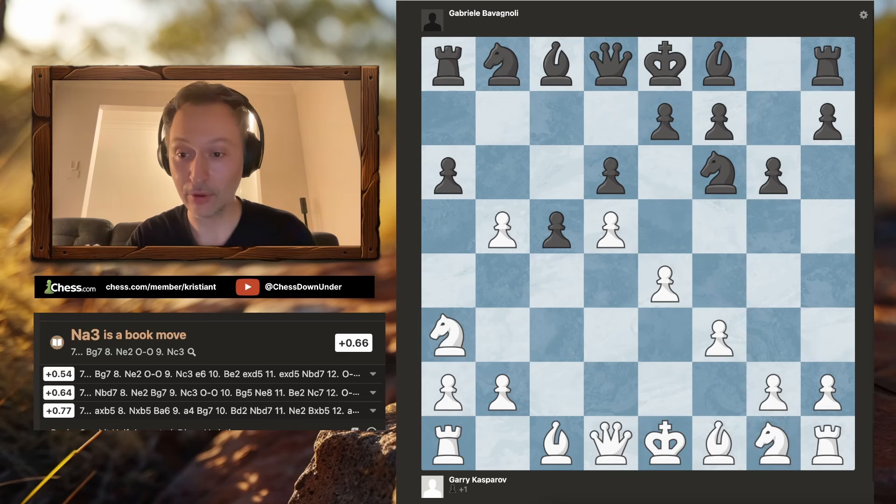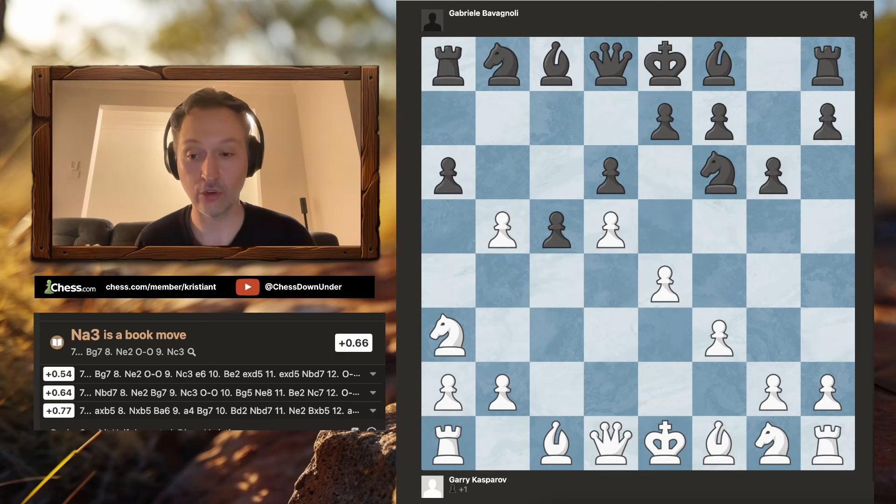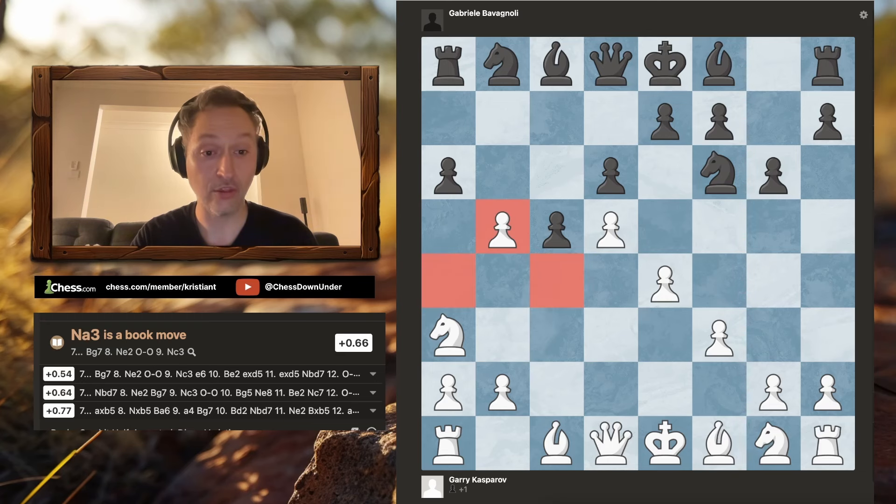The Benko Gambit is definitely one of those openings where if you play automatic, natural-looking moves, you can very quickly find yourself in a really difficult position. It's an opening where you really need to know the best place for your pieces to go. In this game, Garry shows us that this knight to a3 move is more about the knight on g1. The Benko for white is really about taking control of the light squares on the queen side — dominating and blockading them. Eventually white wants to play his own initiative in the center or on the king side, but first he needs to take control of the situation on the queen side.